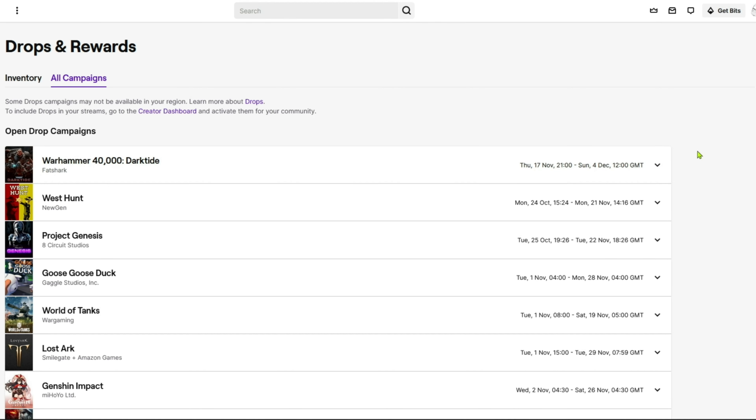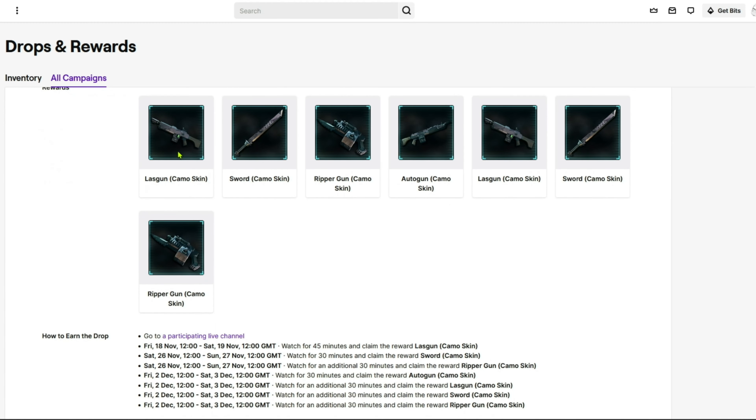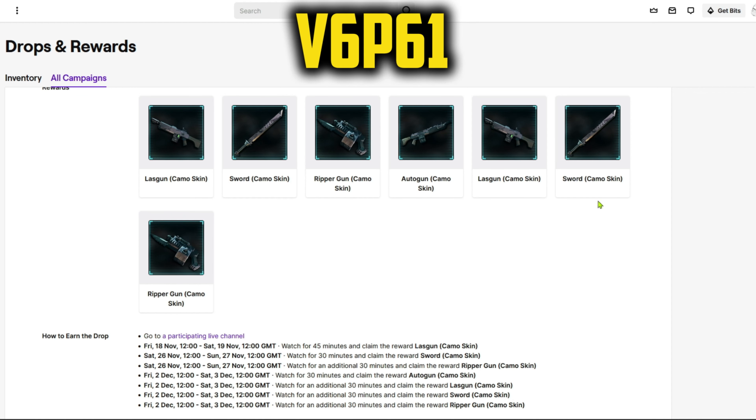To boost hype surrounding the Darktide release, Fatshark are giving away a number of special camo weapon skins on Twitch from now until the 3rd of December. You've only got two days to claim each one before it goes, so you'll want to jump on this right away as it's already on the go.